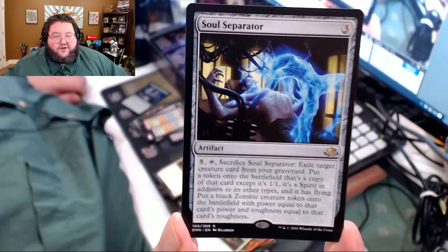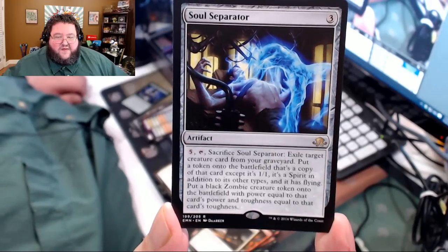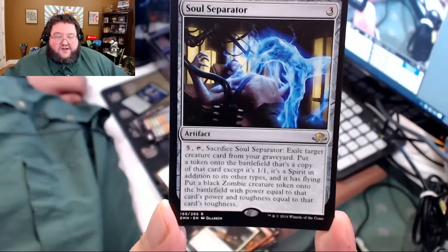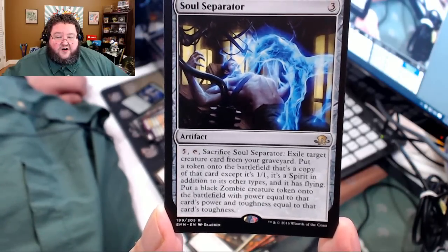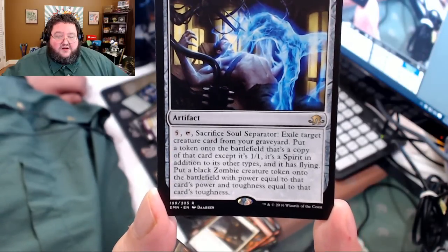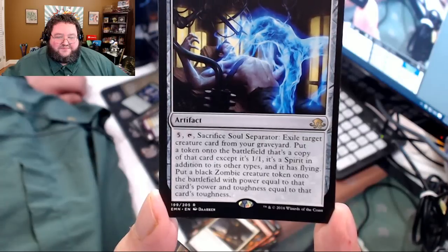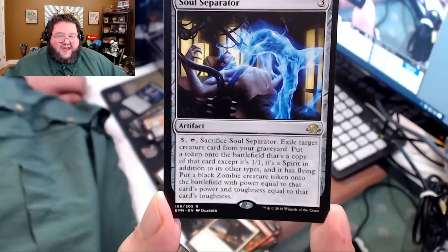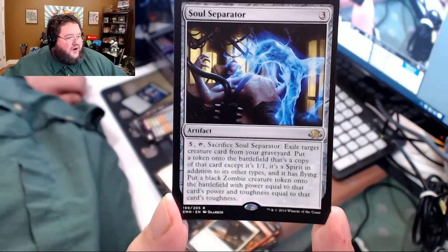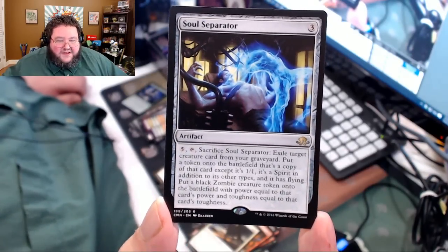Here's a weird card: Soul Separator. Three casting cost artifact. For five mana, tap and sacrifice this — exile a target card from your graveyard, put a token onto the battlefield that's a copy of that card except it's a 1/1 spirit with flying in addition to its other types, and then put a black zombie creature token with power equal to that card's power and toughness equal to that card's toughness. So you get a 1/1 flyer that's a copy of that card, and a zombie as big as its body was. What insanity.